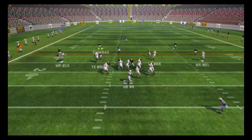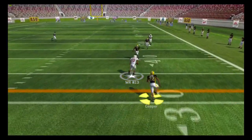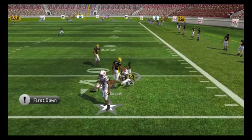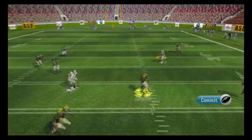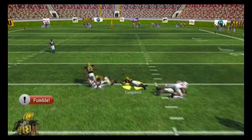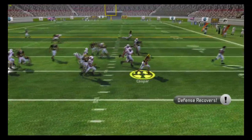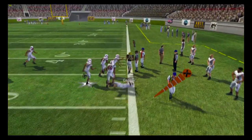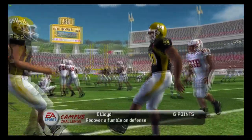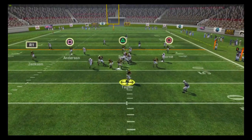Alabama A&M takes over in the second quarter. Their quarterback steps up in the pocket and finds the drag route for a first down of about 20 yards. On third and six, they drop back, take a shot down the field — another completion, but they fumble the football. We pick it up, and look at Cooper go. He's using his speed to get to the outside, trying to take it to the crib, but he's pushed out of bounds around the 45-yard line. We're taking over in great field position.